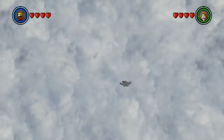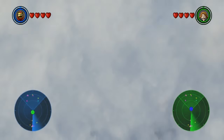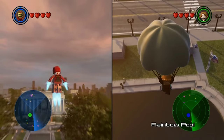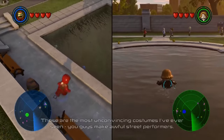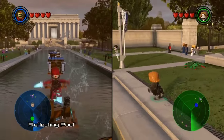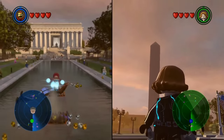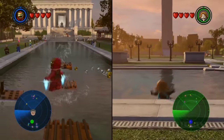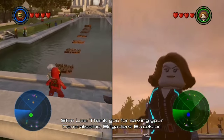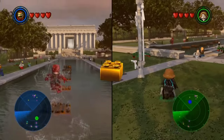We're falling! Captain America and his friend Falcon used to run together around Washington D.C. I'm in the water! Good thing it's not that deep. There's the Washington Monument — I've actually been there on a 5th grade field trip. There are a lot of stairs to get to the top of that thing. I saved Stan Lee! I didn't even mean to do that but that was awesome. We got a gold brick from that.